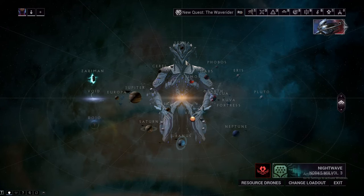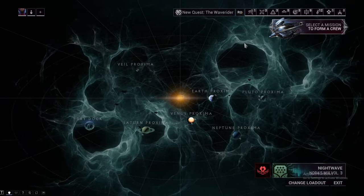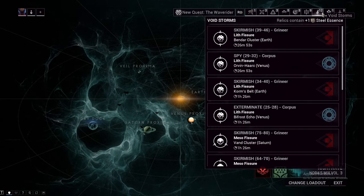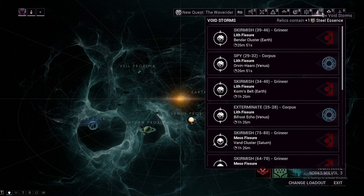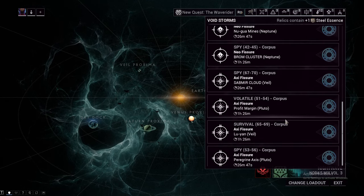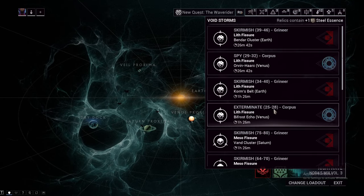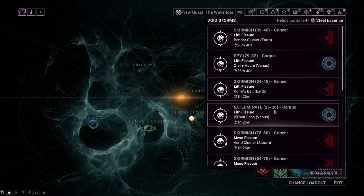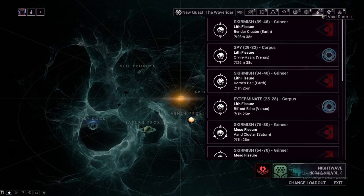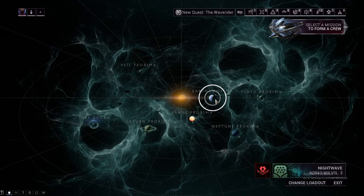To acquire the blueprint and the parts for your Epitaph, come over to the Railjack menu and look at the Voidstorms menu. You can get the receiver, blueprint, and barrel from either the Venus, Saturn, or Earth Proxima Voidstorm missions. It is a 10% chance on both Venus and Earth and 9.76% on Saturn, so technically if you really want to farm it, do Venus or Earth. Saturn would be a bit more of a challenge. Earth is the easiest to do quickly though.